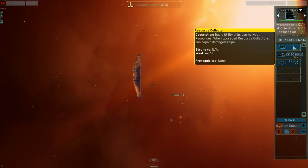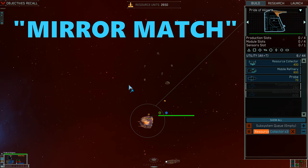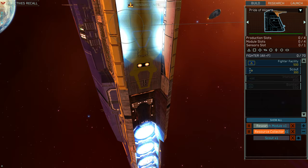This is a multiplayer 1v1 match in the Homeworld Remastered version where I play as the Hiigaran faction against a player using the same faction — a mirror match, meaning we use the exact same units. The opening is straightforward with both the mothership and carrier being used as resource drop-off points and producing new resource collectors to get the economy going.